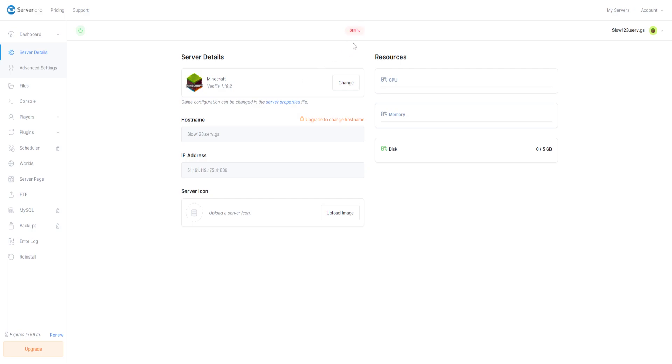Once you click Create Server it should be processing, and then here we are in the server dashboard. I can see my server is actually offline. To start your server up, all you've got to do is click on the little green power button. I'm going to leave it for a little bit just yet.